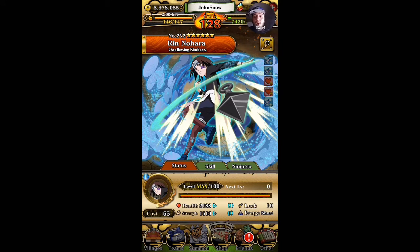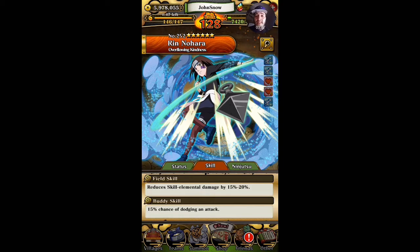Her final stats: 2188 health — she gained about 500 health, and an extra 500 attack, so 500 everywhere which is pretty nice. Her field skill went from 10–15% to 15–20%, and her dodge rate is now 15%, which is great — an extra five percent. She now heals 3000, which is insane! And she unlocks her Three Tails Rampage jutsu.